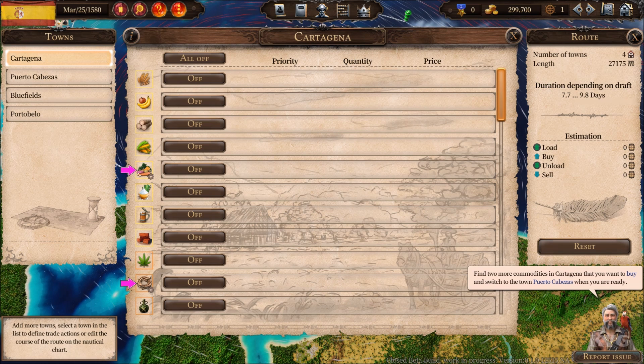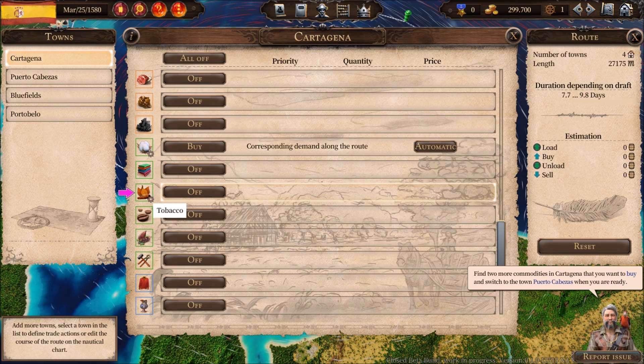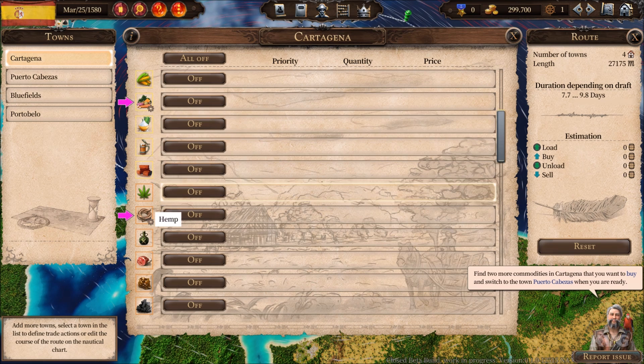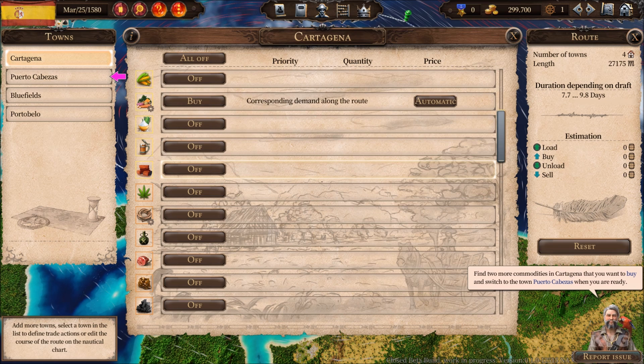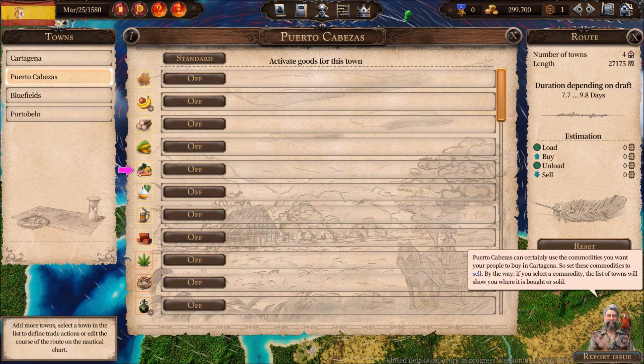For the beginning you shouldn't worry about such things. Find two more commodities in Cartagena that you want to buy, and switch to the town of Puerto Cabezas when you are ready. Puerto Cabezas can certainly use the commodities you want your people to buy in Cartagena, so set those commodities to sell.